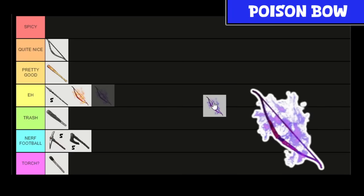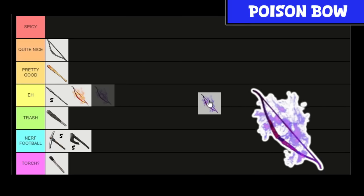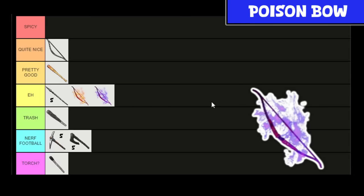The Poison Bow looks very cool and does poison damage — very nice. But it has the exact same issue as the Flame Bow: it takes poison organs to make, which are even harder to get than flame organs because you need to find daydreams or similar at night. It's kind of a pain to make, but it does good damage and deals poison damage. We'll leave it at eh as well.